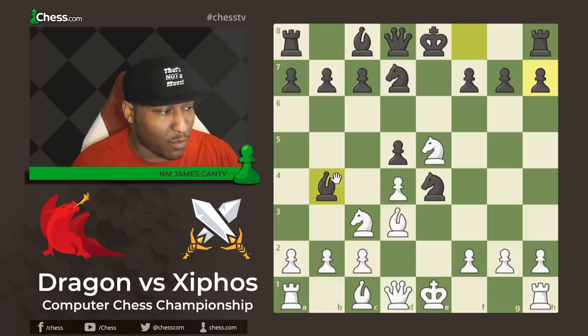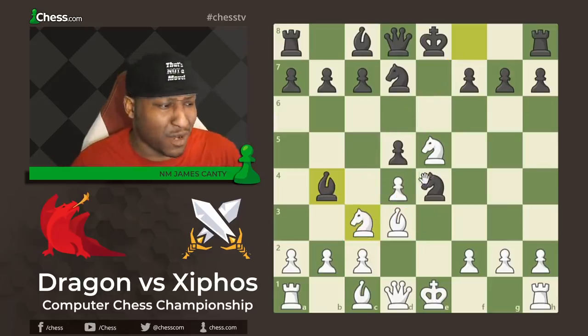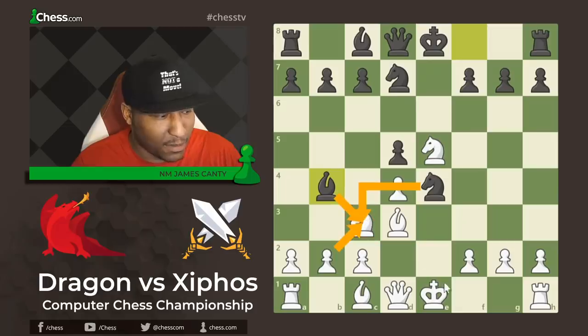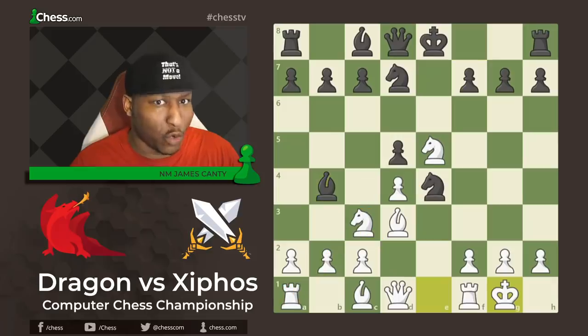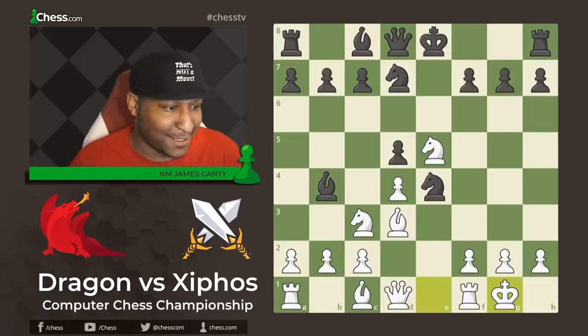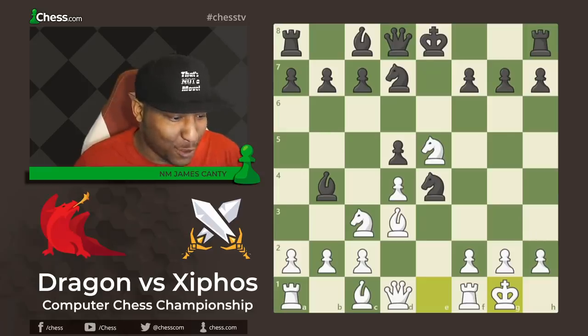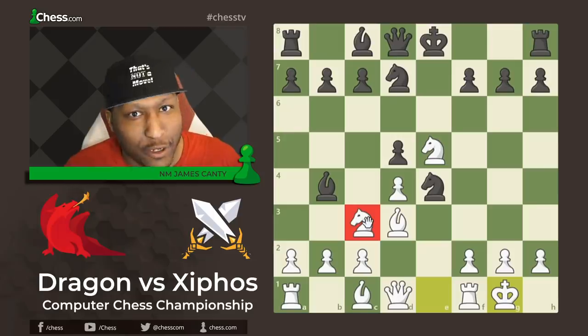After Bishop to B4, a great move attacking the Knight twice, you'd expect White to defend the pawn. Knight takes C3 defended by the pawn, then after Knight takes C3, pawn takes, Bishop takes C3 attacking the King and Rook with a double attack — so you should defend it, right? Or not. Dragon just castles — gets out of the way, says you can have the pawn. I dare you to take it.